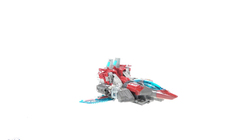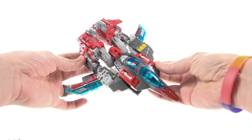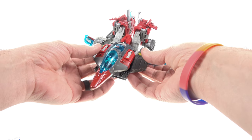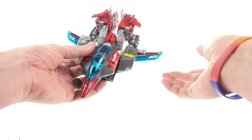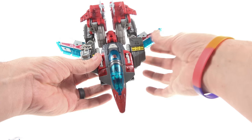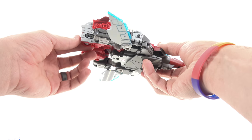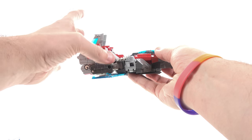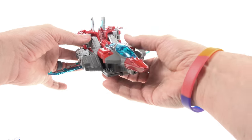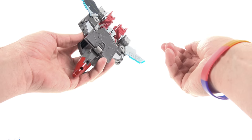Here we have Broadside and Blunderbuss out of the packaging in what they're calling jet mode, and this is just really not very good — there's no way around it, it's bad. The only way this even remotely resembles a jet is the fact that he's got wings and a little cockpit section. Everything else I just don't really understand; there's no landing gear or anything of that nature.